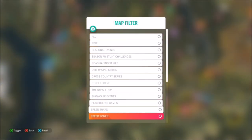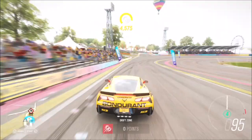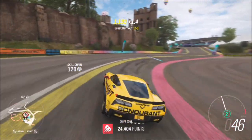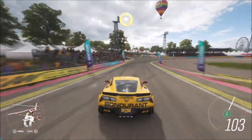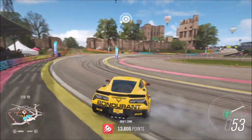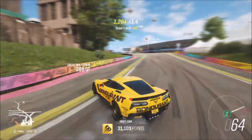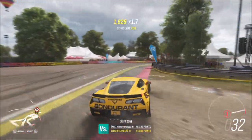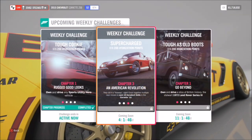The first challenge wants you to get nine stars on a drift zone. As soon as you come out of the Horizon Festival, go to the Horizon Donut — it's very quick and easy. All you need for three stars is 30,000 points, and you can keep doing it over and over until you've got a total of nine stars. You don't have to do it on the same one, but this one is right out of the auto show, so it's very simple.